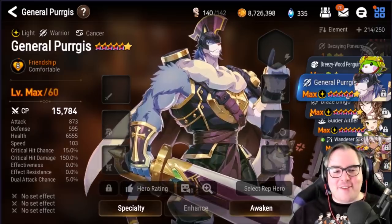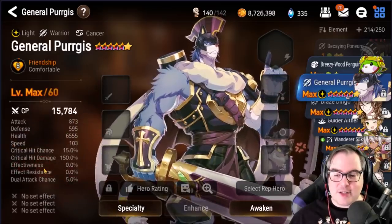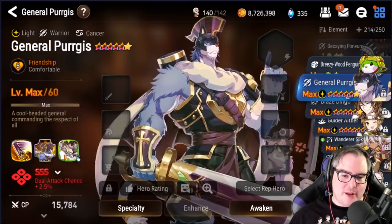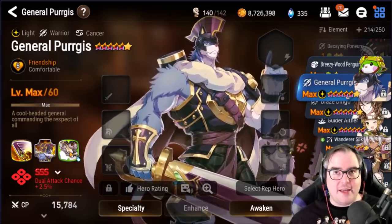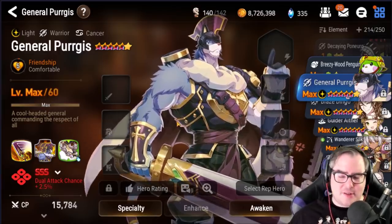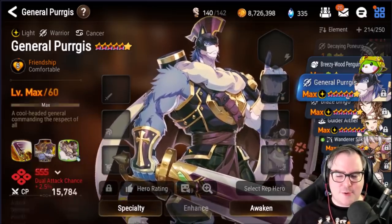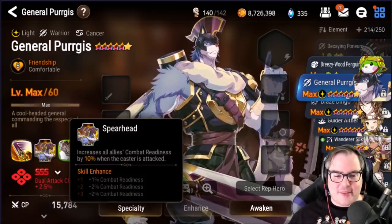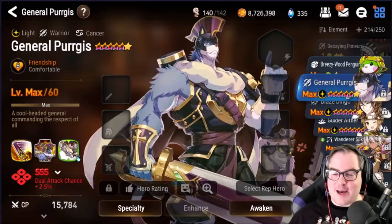We have General Purgus — I six-starred him, used him for one guild war, triple-S'd him, and never touched him again. My biggest problem with a lot of these units is I just don't have the gear, specifically HP percent pieces for tanks. Purgus has a fantastic skill set — I like the stun, the combat readiness mechanics, everything about him is great — but I definitely regret six-starring him because I don't have a use for him right now. I will in the future, just not sure when.